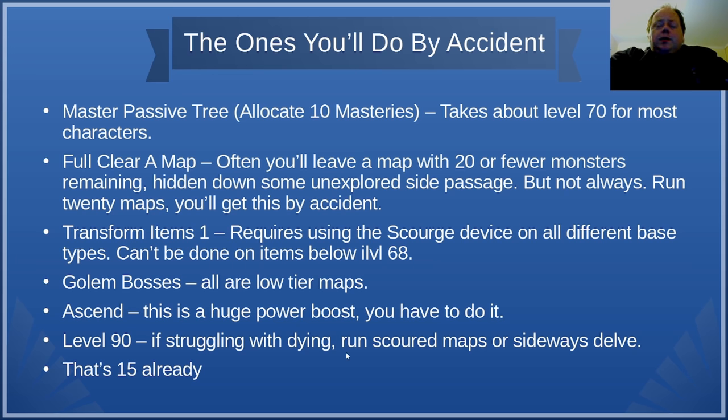For level 90, if you find yourself dying a lot, you can either improve your character or note that each death in yellow tier maps around level 88 sets you back about two maps. You can really stamp out these deaths by running scoured maps — just no mods on them at all — it doesn't decrease XP much compared to a rare map and makes them much, much safer. You can also go sideways in Niko's Delve Mines or run Heist as another way to get a lot of XP. All of these strategies will help you get to level 90.